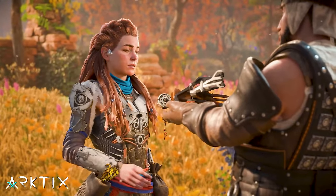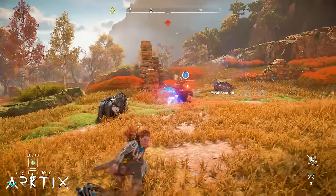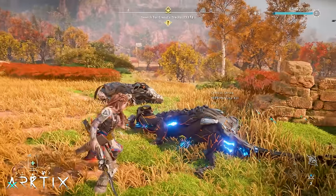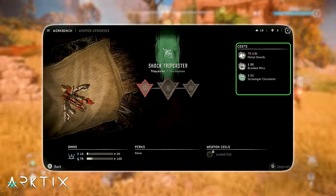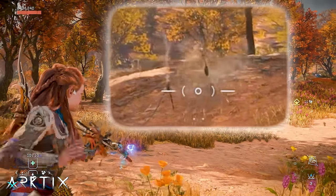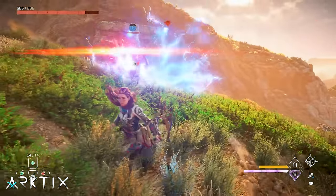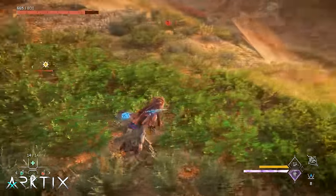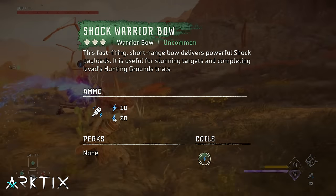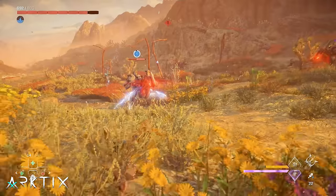You'll also pick up the shock tripcaster through an early main quest. I don't personally use tripcasters throughout the game, but on any difficulty except Ultra Hard, this thing is actually pretty useful in the early game. It's also cheap to upgrade, which you should do if you're going to use it. The range on tripcasters has been reduced, so to tell if a shot is going to anchor, watch for the reticle to change. Once the machine is shocked, you can critical strike them or target canisters and other components. The shock warrior bow, which you can pick up for free at the Daunt hunting grounds, is your best option for triggering shock canisters for quite some time.